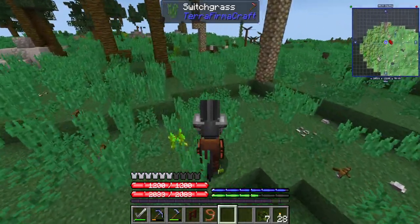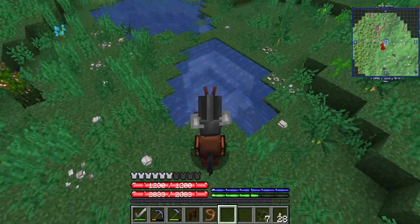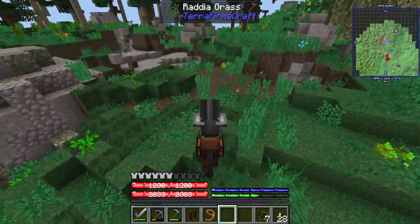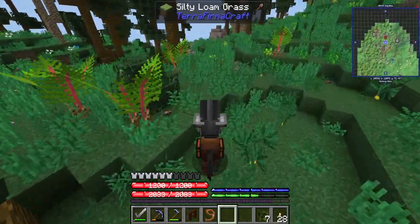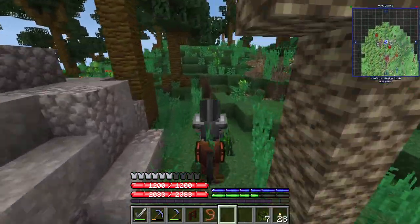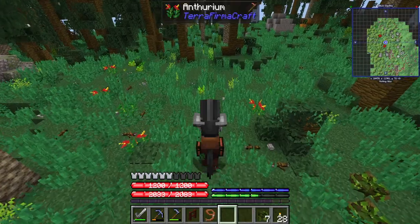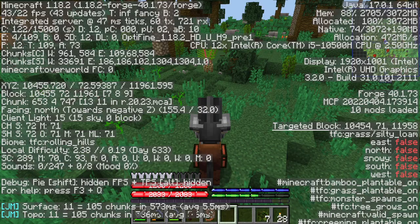I think there's some baddies right over there — there's some bad guys. Oh, they're everywhere. Evil bunny rabbit — it's a deer. There's so many animals in the jungle. Is this jungle? Rolling hills.